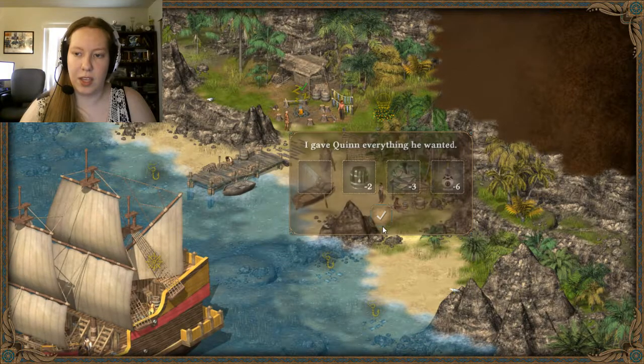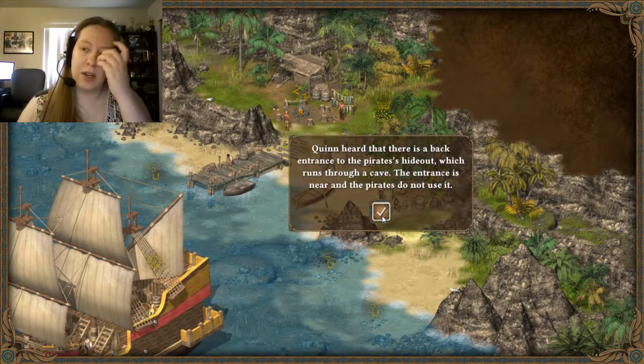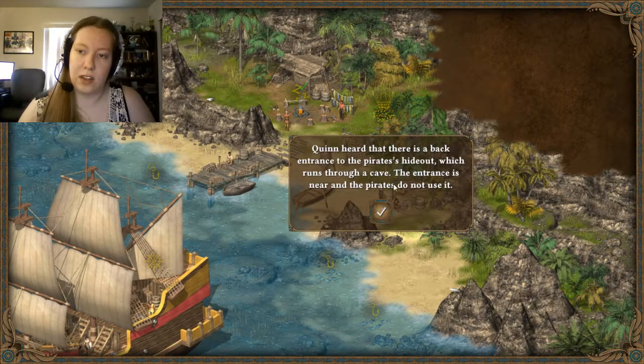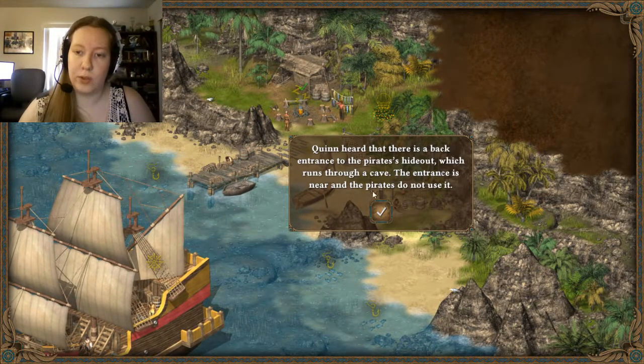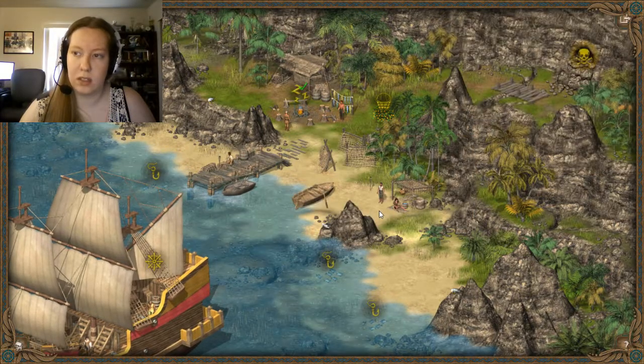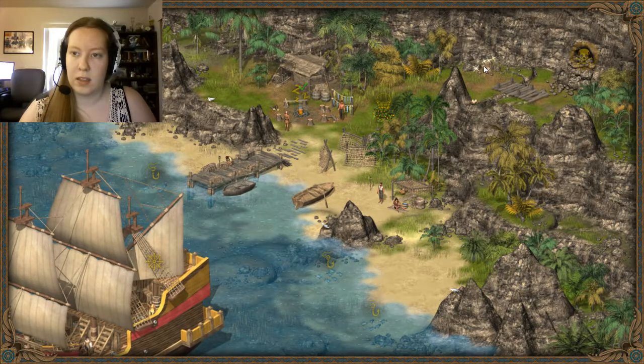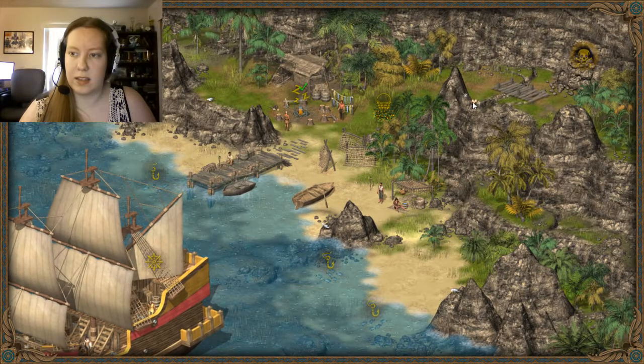I gave Quinn everything he wanted. Now listen, I know how to get to the pirates hideout. Quinn heard that there is a back entrance to the pirates hideout which runs through a cave. The entrance is near and the pirates don't use it. Okay, so we now have access to the cave.